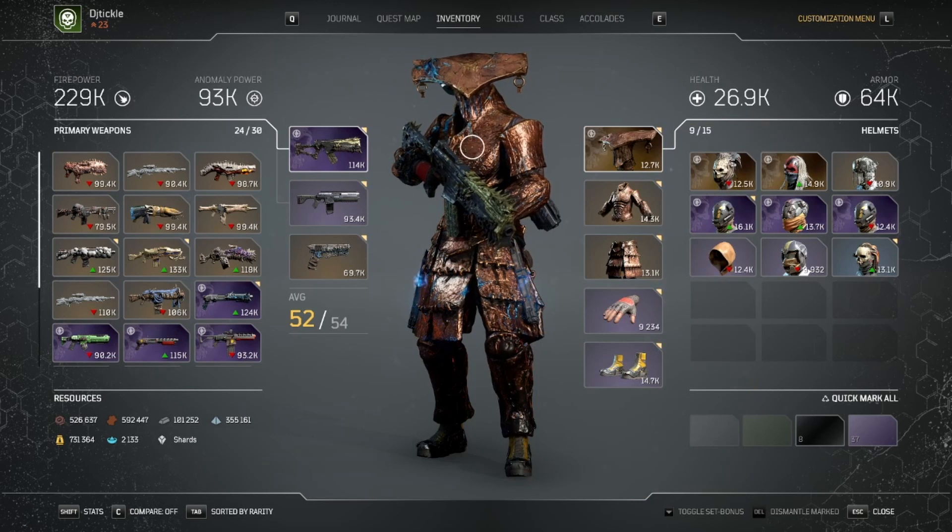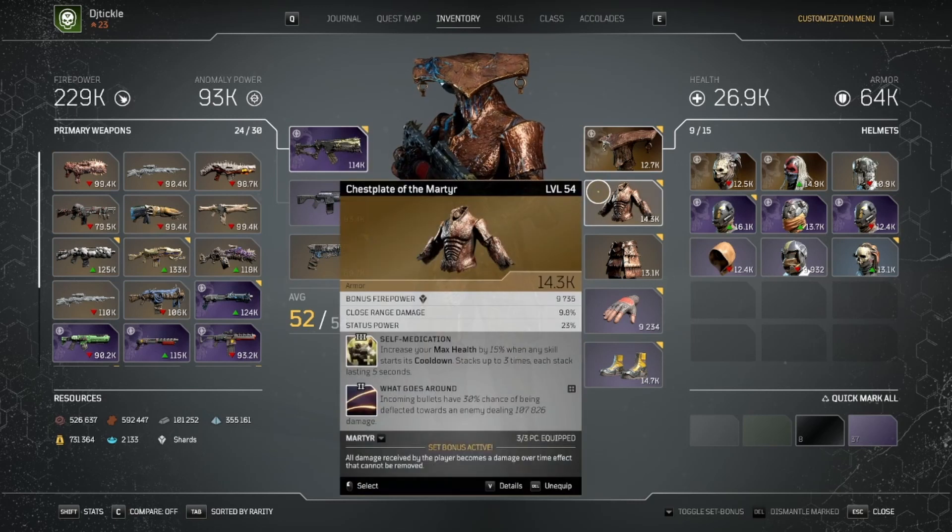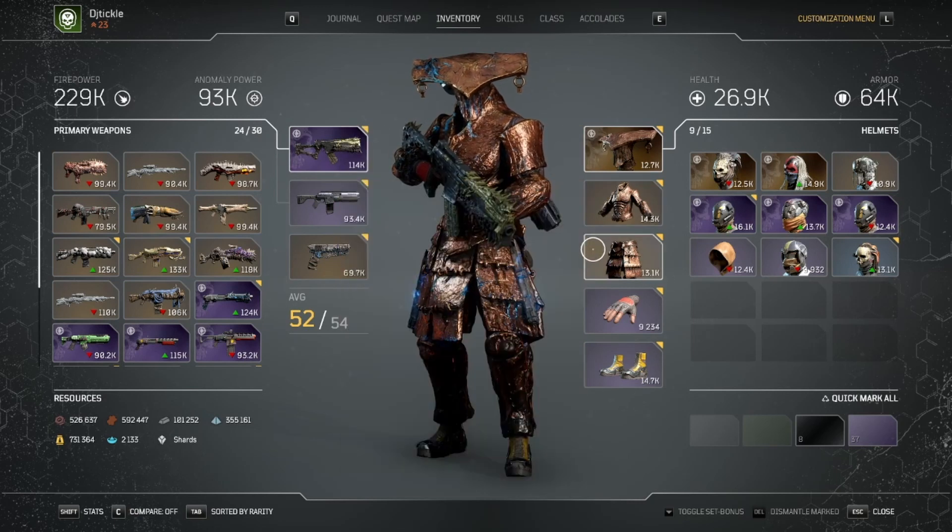Moving on — as you can see here, this is one of the brand new apocalypse pieces. It's got the skull in the picture at the top. You can see at the bottom it says 'set bonus active: all damage received by the player becomes a damage over time effect that cannot be removed.' So you can mix the apocalypse versions with the regular versions and you will still get the set bonus.